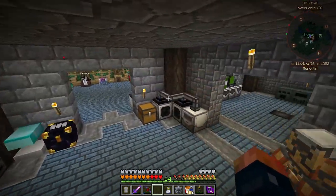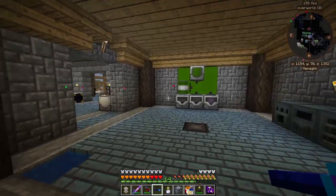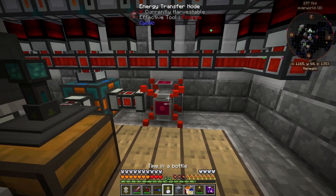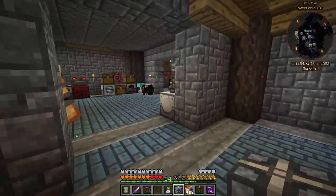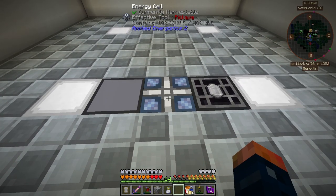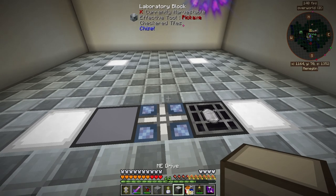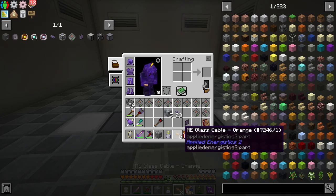Right here is going to be the main portion. I want to have the energy cell down below, and my Inscriber and Crystal Growth right here. The Energy Acceptor needs to go down here, so I need to reconnect it through the GPS to that space. I highly recommend using an Energy Cell because you don't want to go directly off the Energy Acceptor — you will run out of power when doing any type of large crafts, or even just grabbing something from your ME Drive.